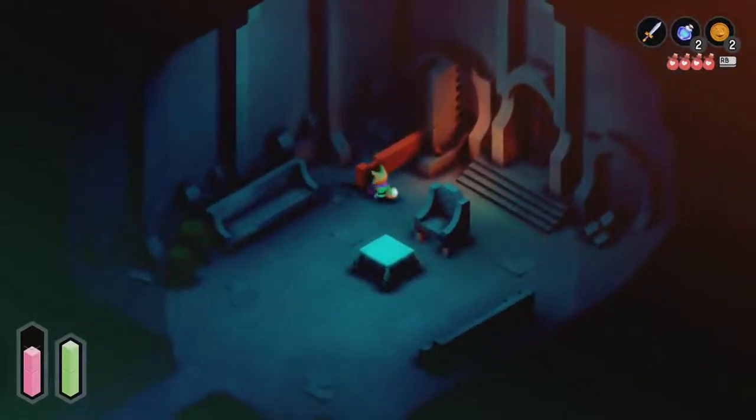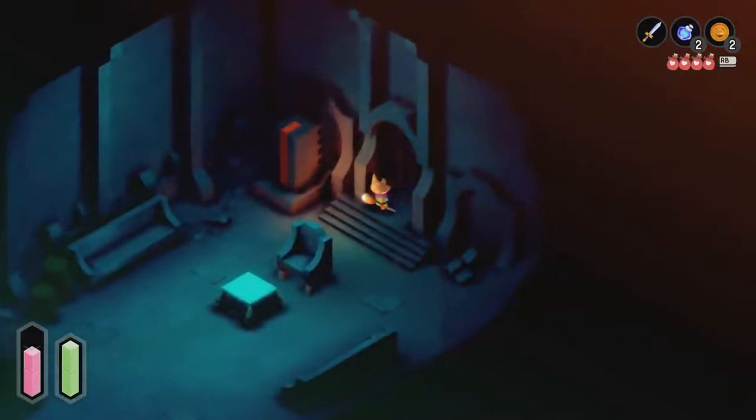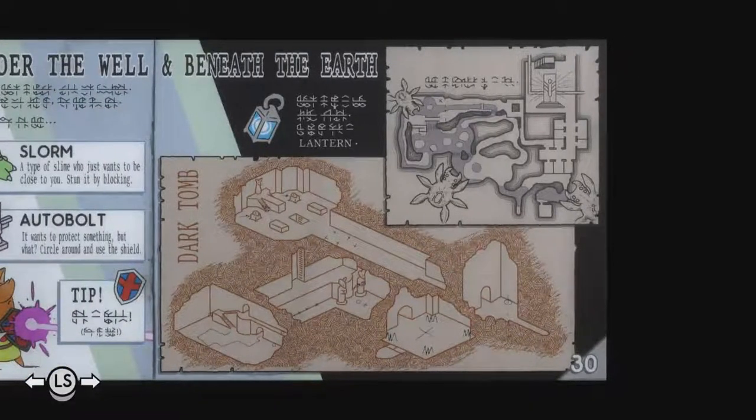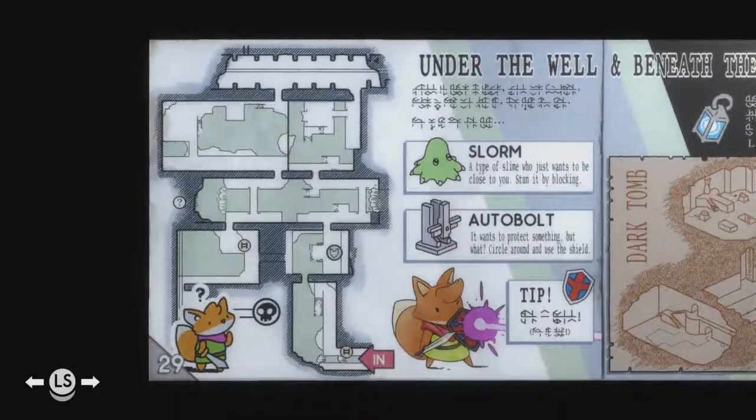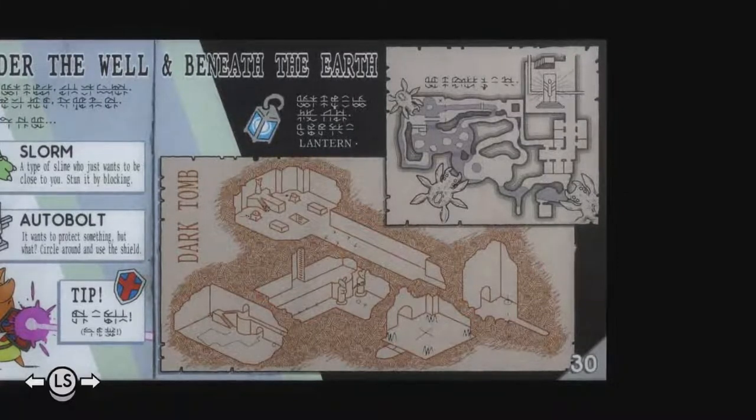This opens up here — where does this go then? This takes us through to a new area where we can save and head up. Is that where we are now? Under the well. The Dark Tomb. Who's scribbled all over this? Yeah, under the well and beneath the earth — the lantern.